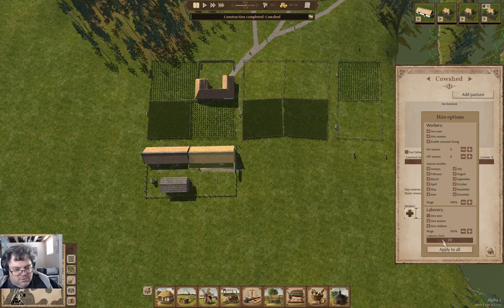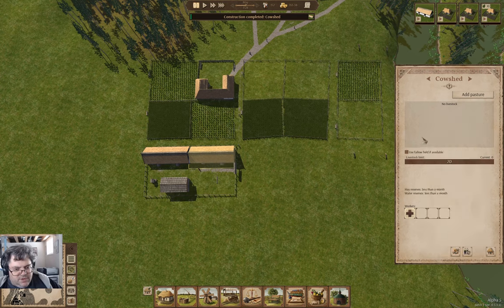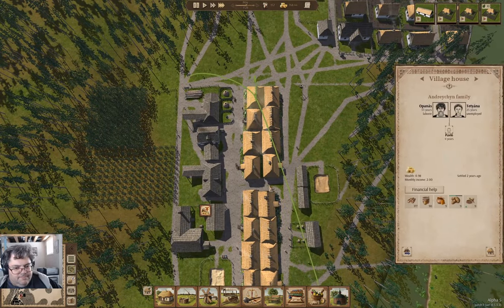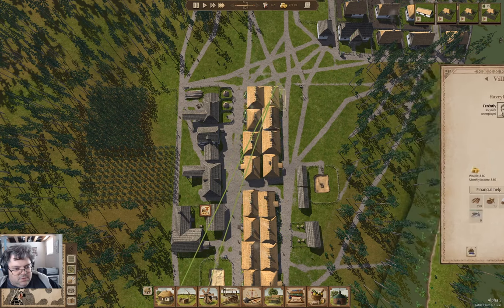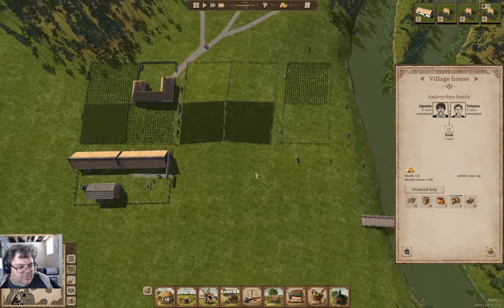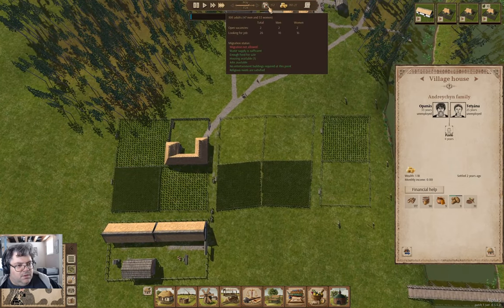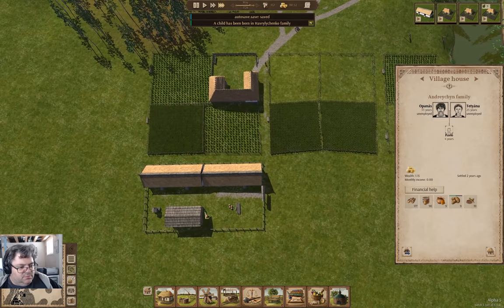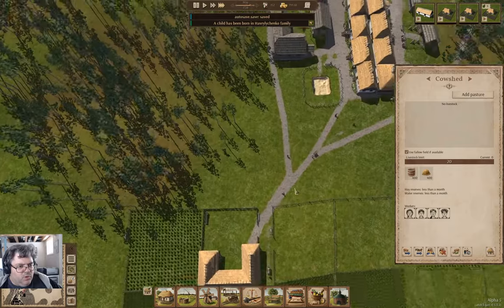We're going to do this — laborers will hire everybody. We won't hire men as workers. We'll use a fallow field, we'll supply with everything. Our laborer guy is maybe earning something. So if we can get the ladies working, that will probably help something — I don't know what it'll help, but it'll probably help.